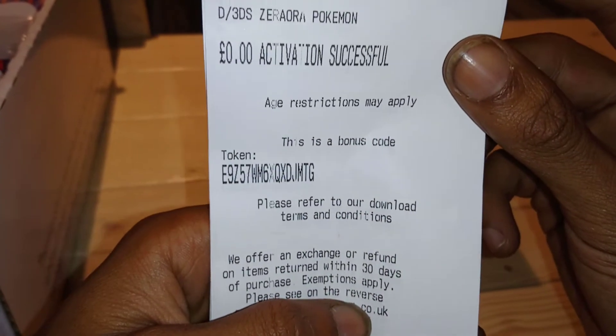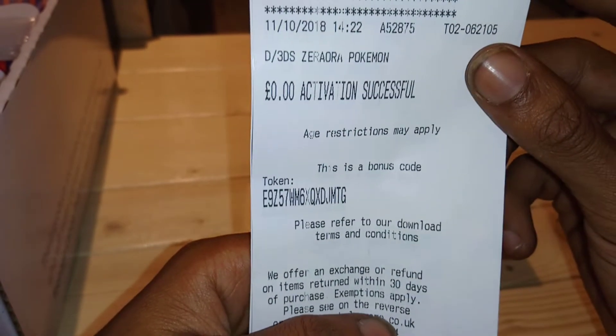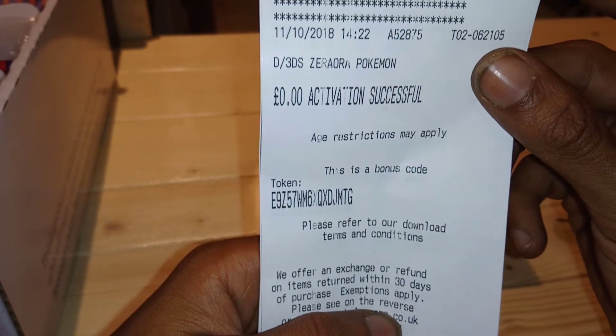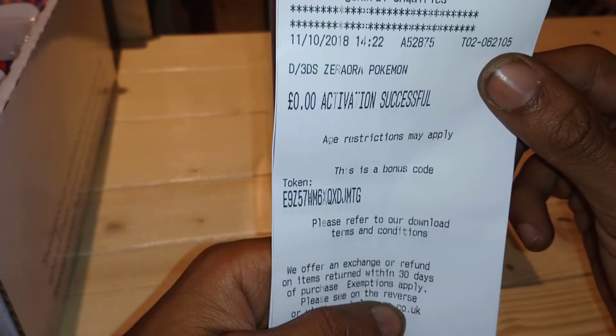So as you can see here, it's a 16-digit code. Once you put in the 16-digit code, you will get a Zeraora Pokemon completely for free in Ultra Sun or Ultra Moon. This is the last Pokemon that has been added to the Pokedex for Ultra Sun and Ultra Moon, and this is the only way you can officially acquire it unless you trade or wonder trade it. Otherwise, if you get it in the game, it's been ROM hacked in.